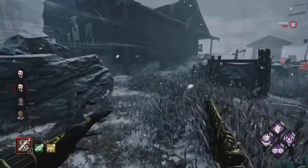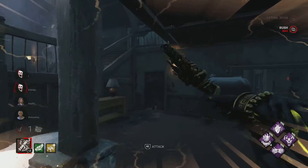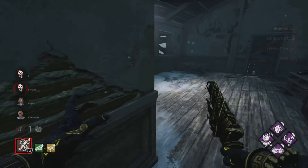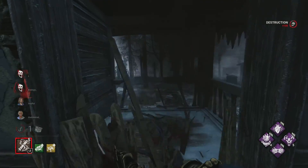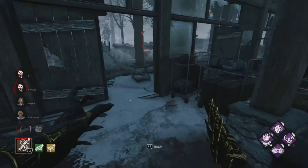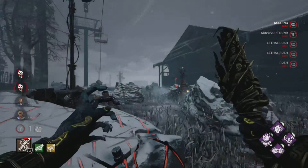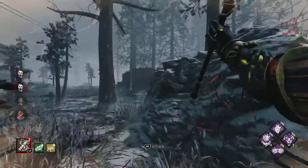Just for the sake of the experiment, let's destroy every breakable wall and main goal so we can see the max points that'll give us. I think that should be all of them. I need to make sure they don't complete these gens, because I can't have them escape — I need to find them.